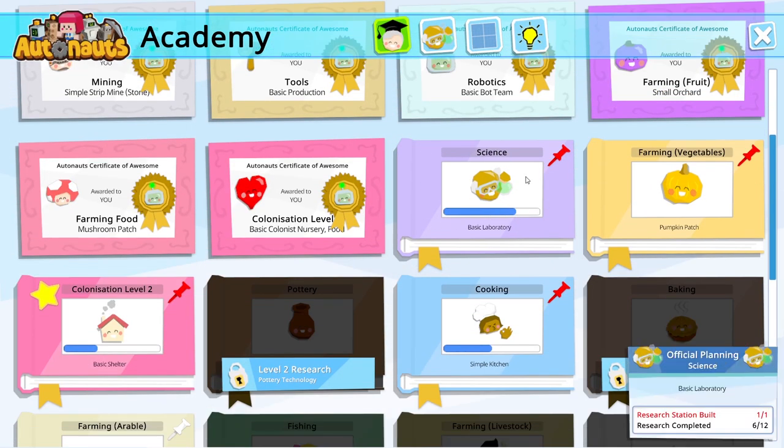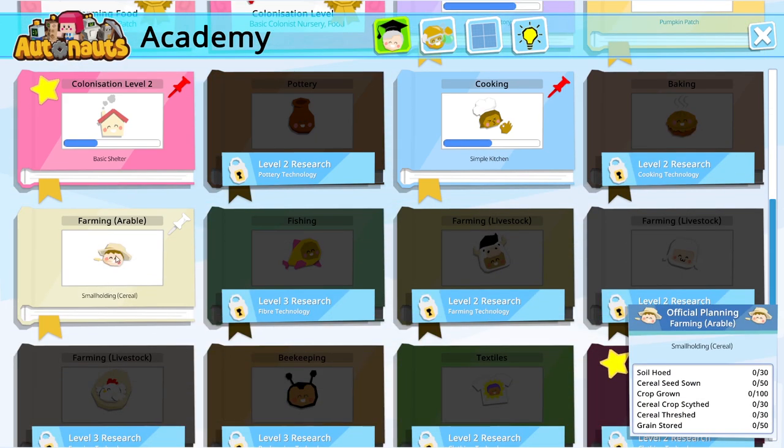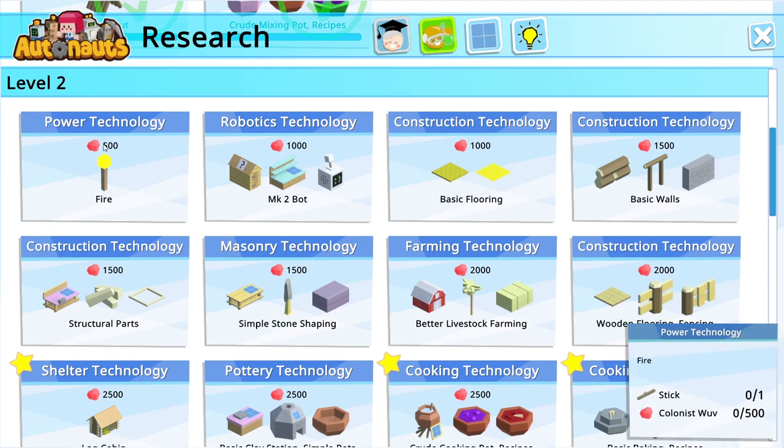Let's have a quick look. Science is coming along really well — we're going to complete that very soon. Farming arable looks like a big job: soil hoed, cereal seed sown, crop grown, cereal crop scythed, cereal threshed, grain stored. We've got power technology, which seems like it's going to give us a torch. We could have the Mark II bot, upgrade the bot workbench, and get bot storage. Once we've got bot storage, we can automate the production of bots and use that as our control method.